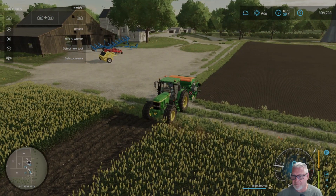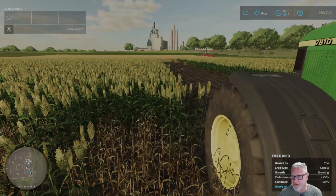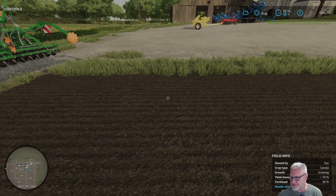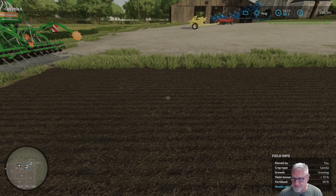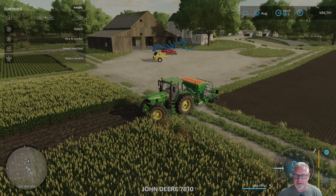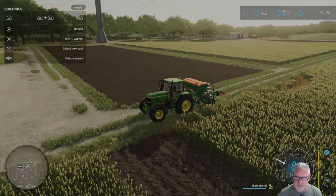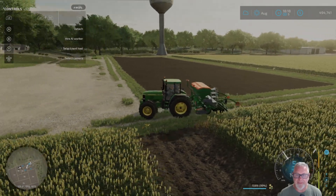I've basically just seeded here, so this field has been seeded with canola. You can see it says canola growing, yield bonus 73 percent — I am far from 100 percent. The order of things matters, and that list basically says after you seed it, roll it, and then fertilize it.